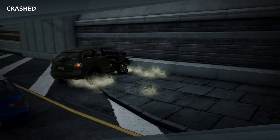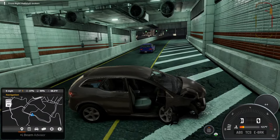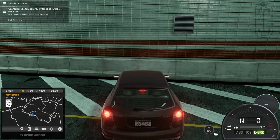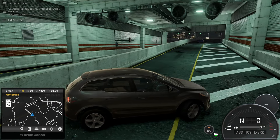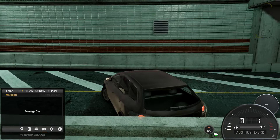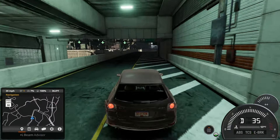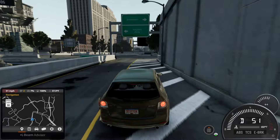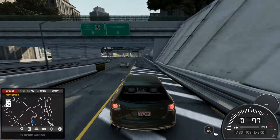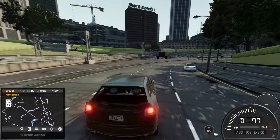I forgot to mention there are crash cameras as well, which is pretty cool — something I wish BeamNG had way before. I'm not sure how it was implemented though. It probably needs a hard enough impact. Like if I just bump into this wall right here, it doesn't do anything — no camera — just like the original Most Wanted game. You need a hard enough impact to basically total the car for the crash camera to pull up.